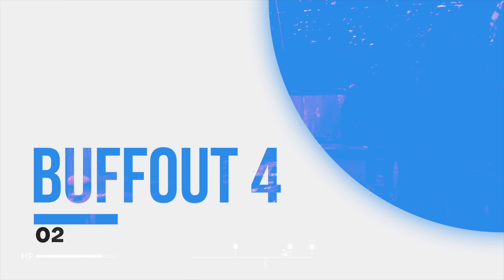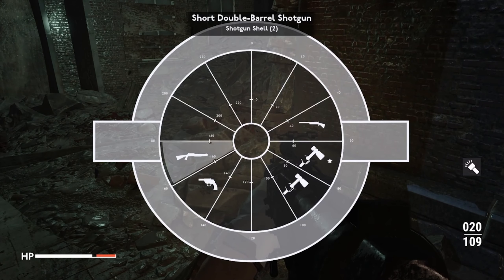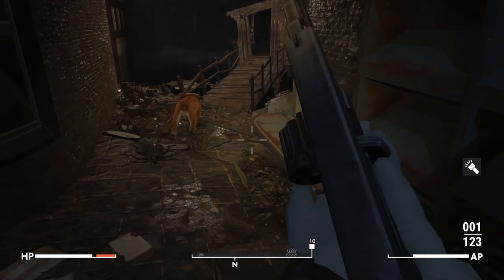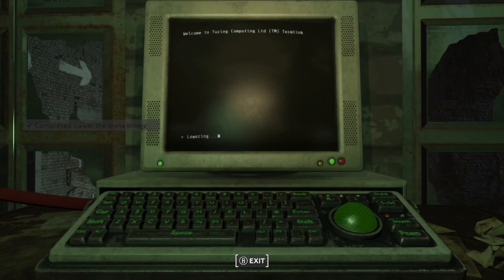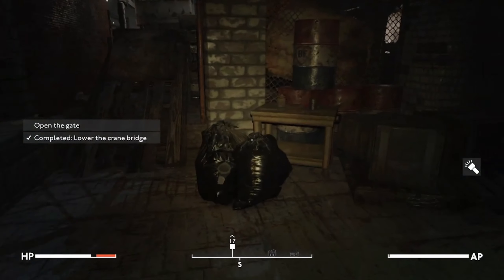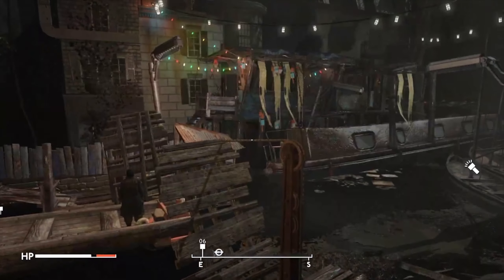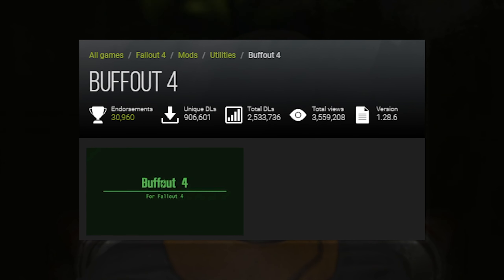Number 2: Buffout 4. Fallout London is an essential mod, but there's another mod you'll want to get ASAP. Buffout 4 is an essential mod that fixes engine bugs — that's really all it does — but it is essential if you want to play Fallout London. There is nothing sexy about this mod, but if you want to play Fallout London without constantly crashing, this mod fixes all our issues instantly. Other guides online will tell you more convoluted methods for repairing Fallout London, but they're all a waste of time. Buffout 4 is all you need.